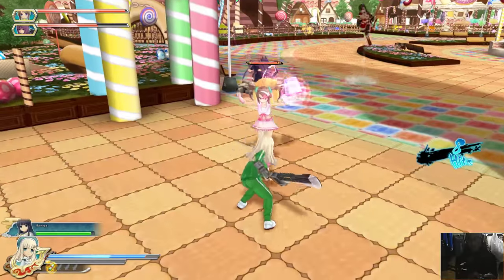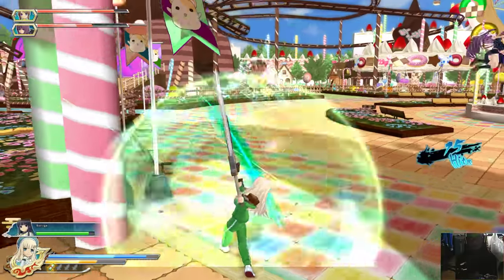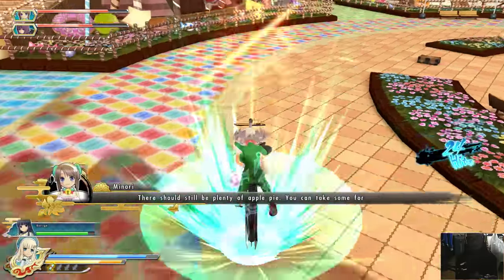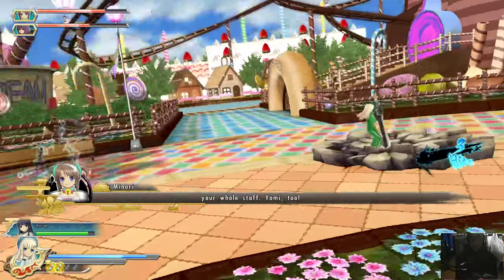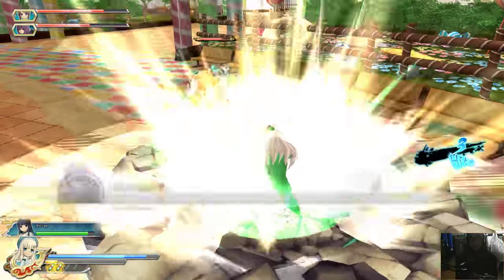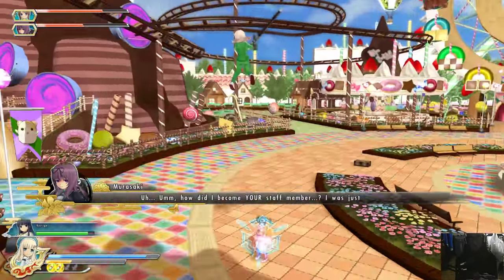I've got an enemy right here so let's deal with her quickly. Give me those aerial combos. I want to make it so that she has to use her Shinobi transformation pretty soon.